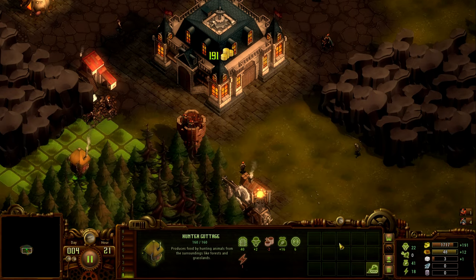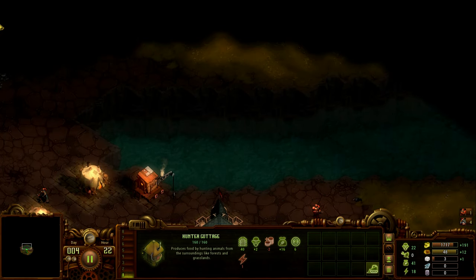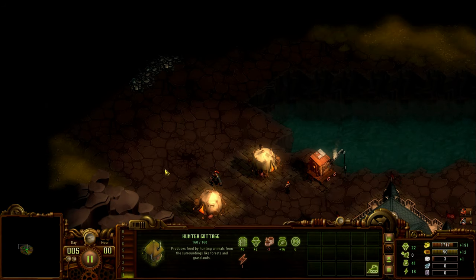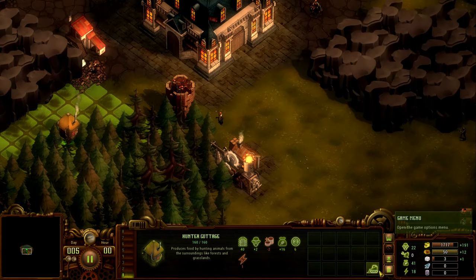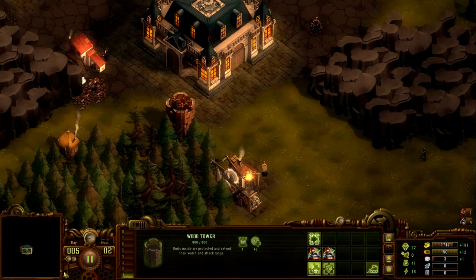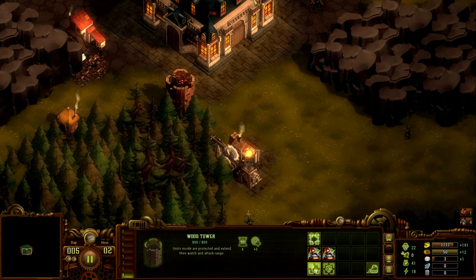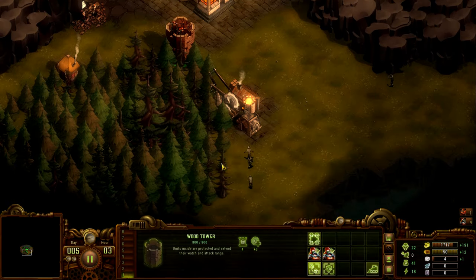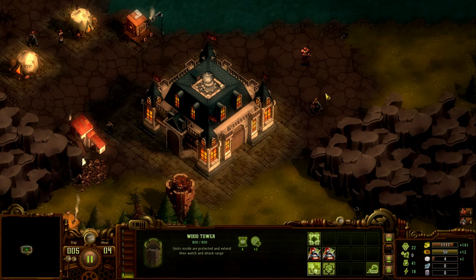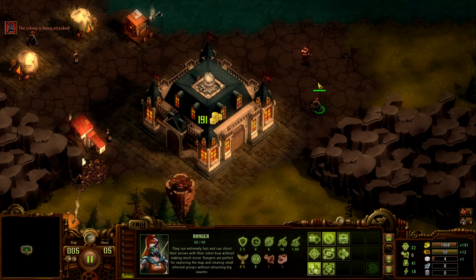You build towers and then build walls around the towers to give them extra protection, because those towers are what's taking out the zombies. You can use other buildings as a distraction, but walls are the best option. The archers have quite a big range, though it's a bit annoying that the game doesn't tell you the exact range. You can also get soldiers into the towers.